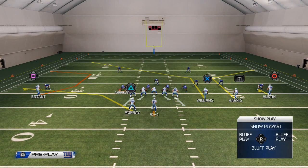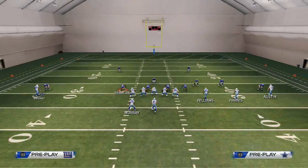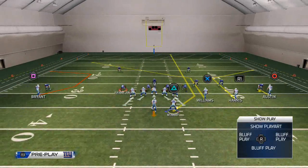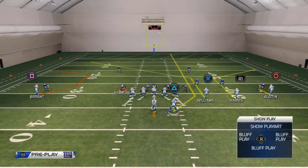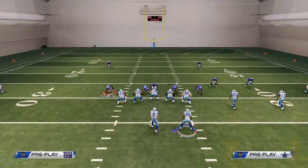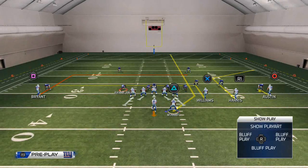We like to package concepts with this play. We're going to take a look at a cover two sink and we really like to motion Murray over to the right side and put him on a streak. We want to take Dez Bryant and put him on a deep in route, then take Terrence Williams and put him on a little baby in route, five yards — no smart route needed.